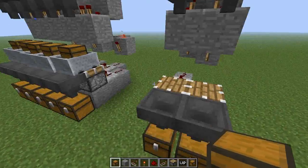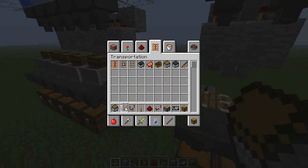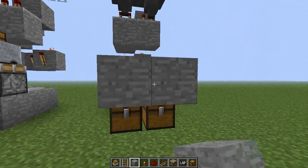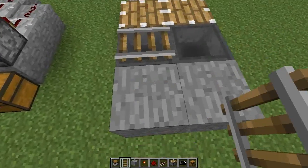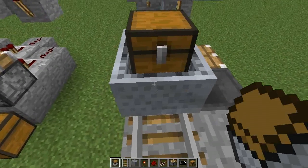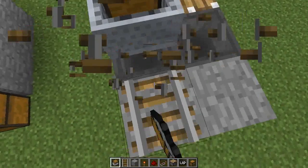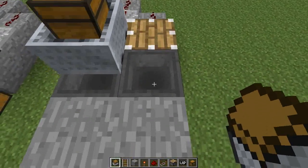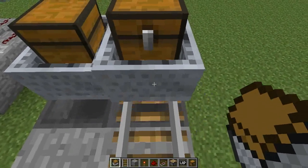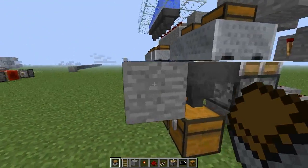Now we need to put our storage minecarts on. Let me grab one of those and get some rail. To place these — this is probably the trickiest part. We need to put a rail down like that, put our minecart on, and then just barely give it a little nudge so that it rests halfway on the hopper, halfway on the piston. You have to be very careful doing this, because if a minecart is on here crooked, it will mix your items up and it won't work at all. Just like that, you can take these two blocks out.